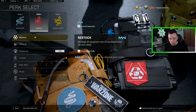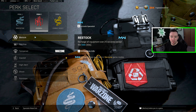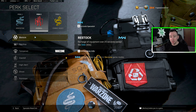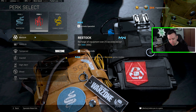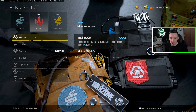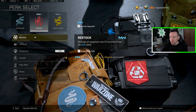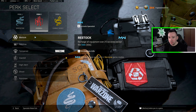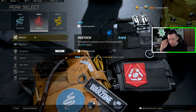Restock recently got a huge buff where it now recharges all of your lethals and tacticals — like a frag grenade or a stun grenade — every 25 seconds, where you can hold up to two each, except for stims, which are slower at 60 seconds. The reason for that is it was faster before and you could stay in the gas just keep stimming, which would be broken. There are some absolutely deadly broken combinations with Restock, and honestly Restock is very underutilized right now. In the right hands, Restock is insane.